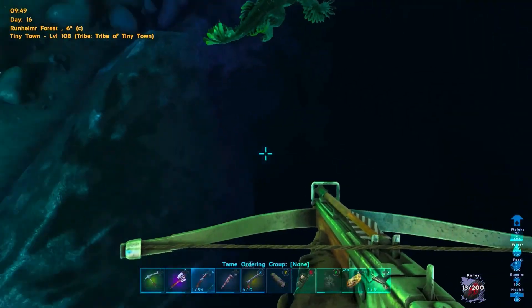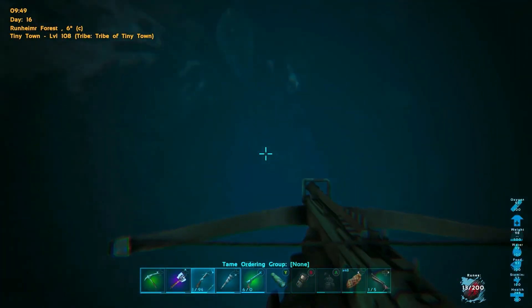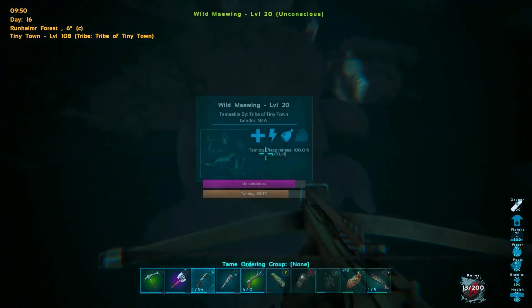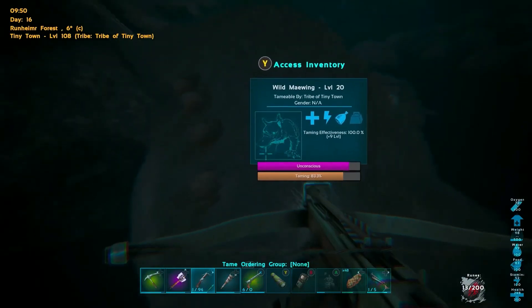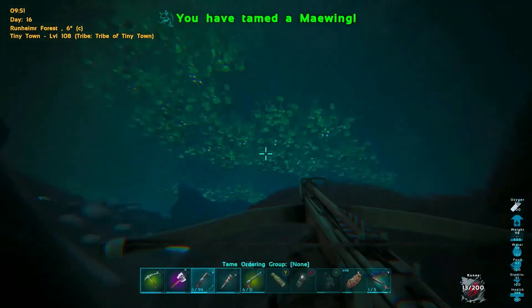Once this guy is done taming — the other handy thing is they also eat everything. You can give these guys berries, you can give them meat, you can give them kibble, you can give them whatever you want. As you can see, this guy is taming up really well. We're just going to name you and then get out of the water.